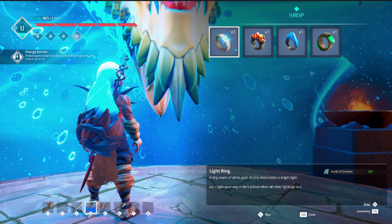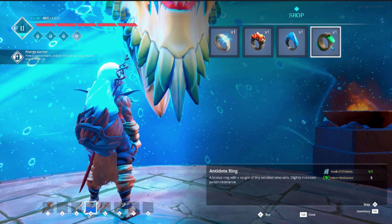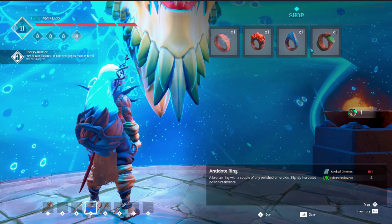You can walk to the dragon, and you can pick a ring. I went with the poison ring. You also have a fire ring or an ice ring as options.